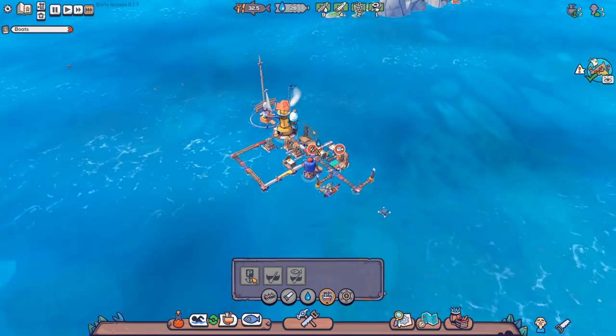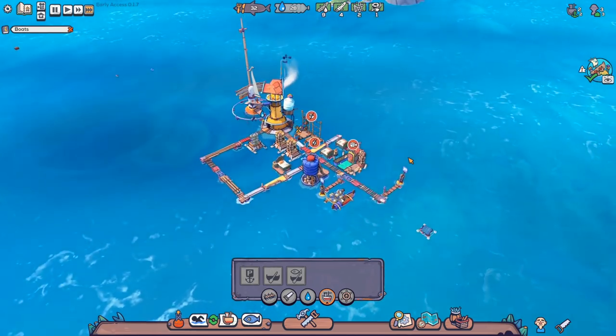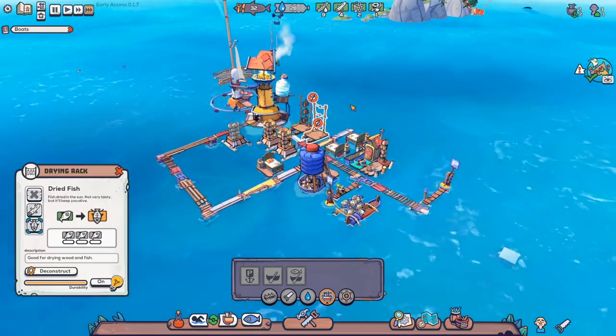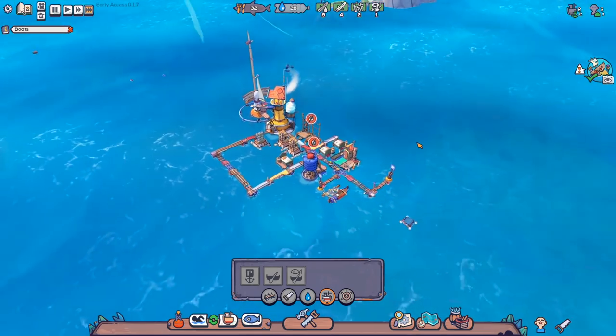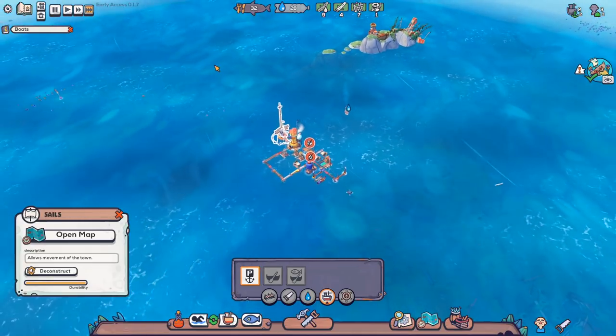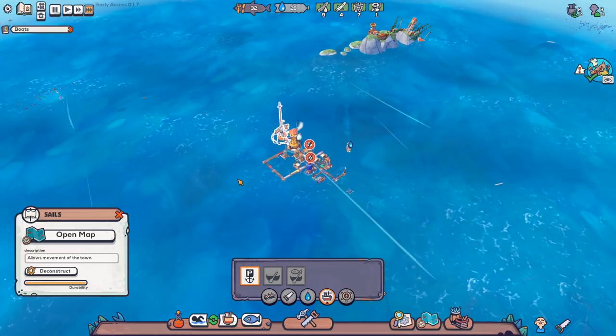Yeah, I want to get another one of these docks down, which does mean we need more plastic. Missing items, halted production. We don't have any fish. So, with this sail open, can I not move the town around in this immediate area?